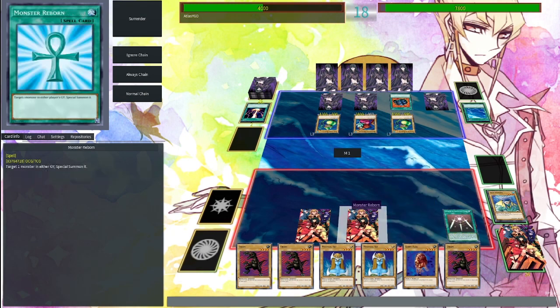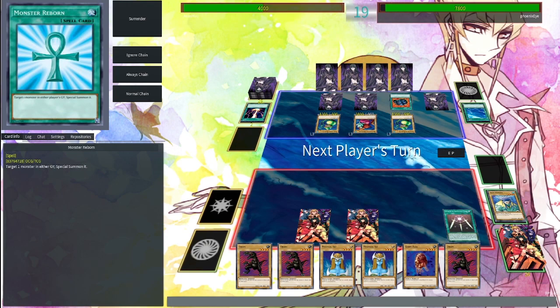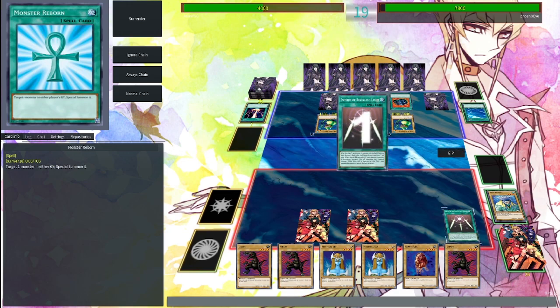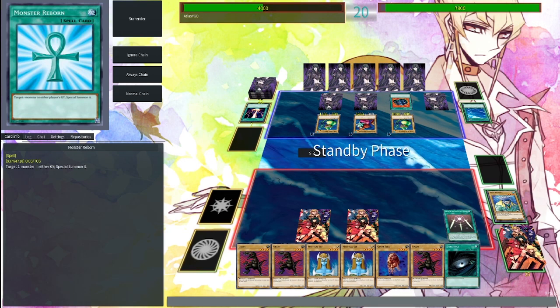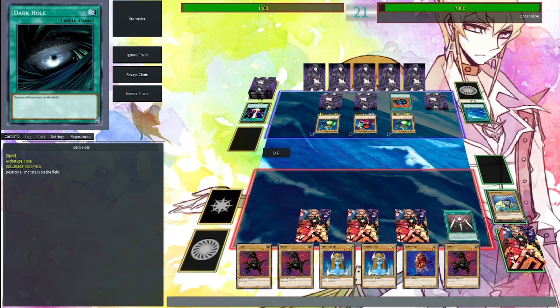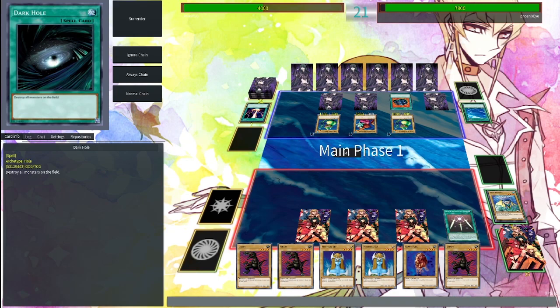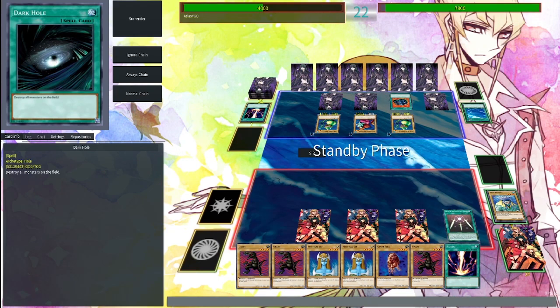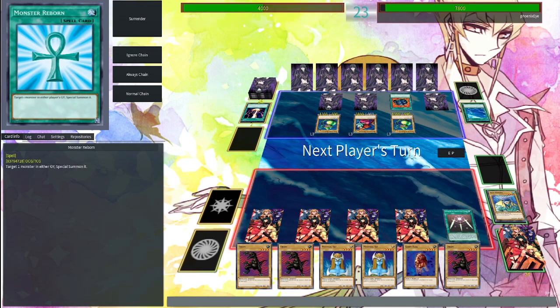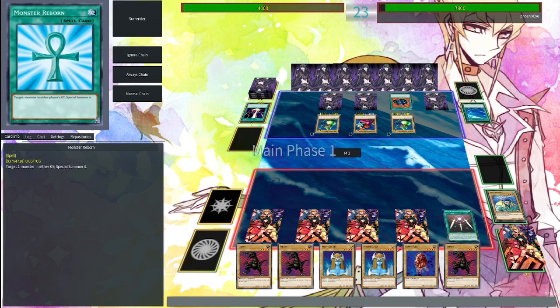How do you keep drawing your Swords of Revealing Lights? At least I draw these — it's going to help me. You know what, I've got time. You're going to draw the Raigeki eventually — at least I hope so. Because if I can attack freely one more time I win. Yeah, that would be a problem. How many traps have you drawn into?